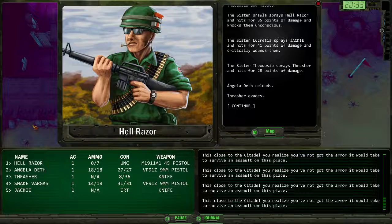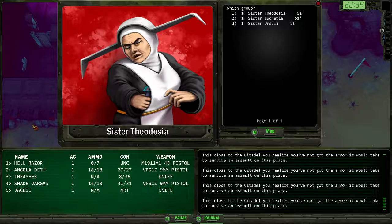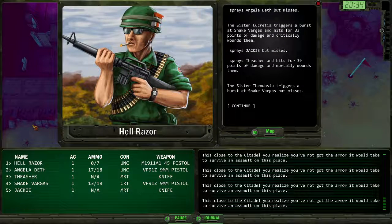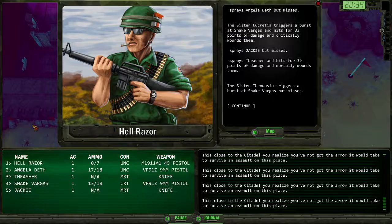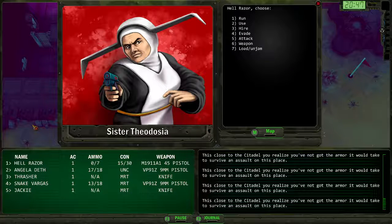Knocks him unconscious. Critically wounds him. Now she's mortally wounded. That's not good — I better switch to a gun. Critically wounds. Mortally wounds. And normally in the game, as soon as someone woke up from being unconscious, you'd be back in combat. You wouldn't have a chance to do anything.